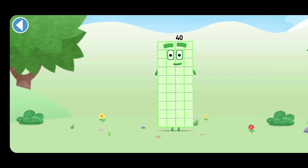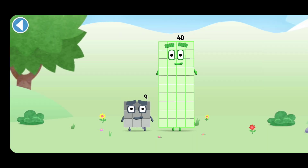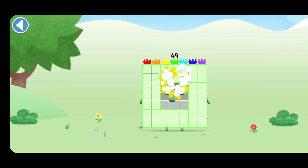You're about to meet number block 49. Can you add 9 to 40 and make number block 49? Drag number block 9 onto number block. Well done!